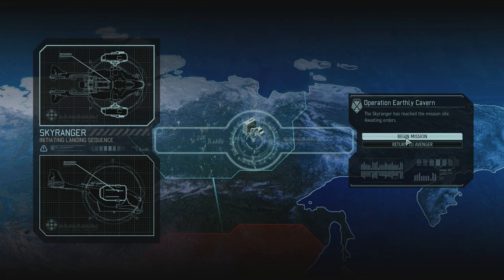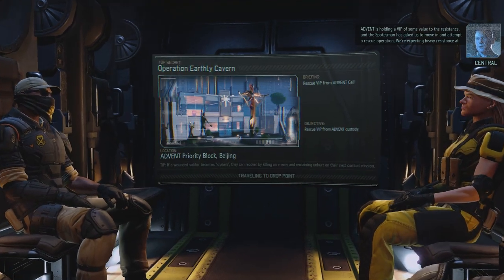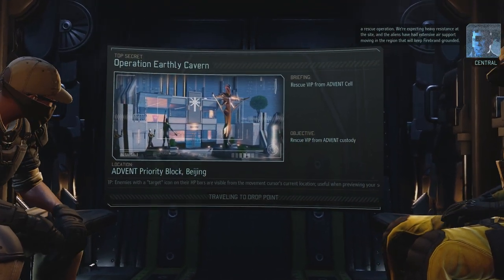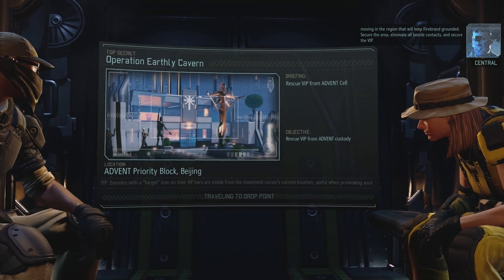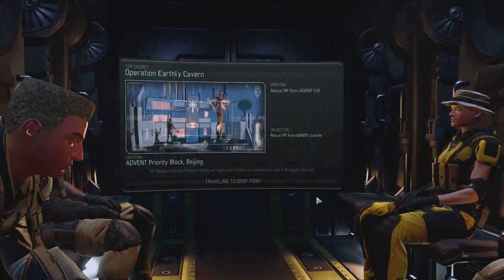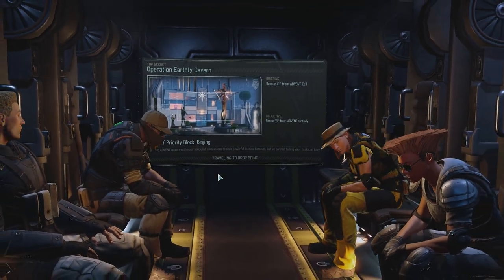The music is so bloody epic. Advent is holding a VIP of some value to the resistance. The spokesman has asked us to move in and attempt a rescue operation. We're expecting heavy resistance at the site and the aliens have had extensive air support in that region — that'll keep Firebrand grounded. Lock down the area, eliminate all hostile contacts, and secure the VIP. We need to get the VIP from an Advent cell in Beijing.